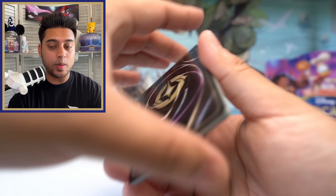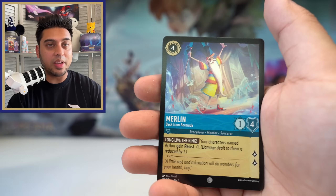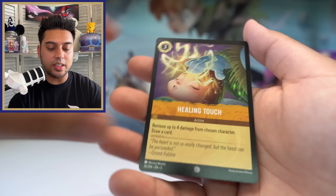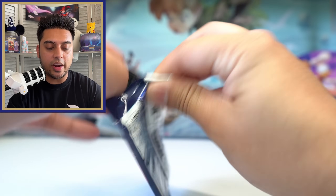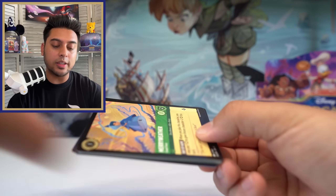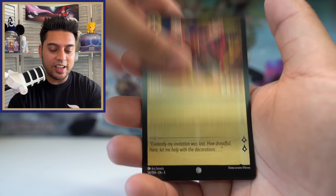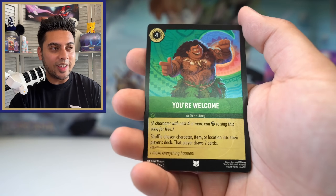I'm already getting a bit tired opening a second booster box — in the past we've done a whole case of four booster boxes and I have no idea how I did that. Food Fight, Don't Let the Frostbite Bite, Maximus, and Healing Touch foil. This pack was very well sealed with very little air — the sealing quality has been pretty good for set five. I think set four had something a bit off with the packs but we're back to good quality paper. You're Welcome again — that's our third or fourth one now. Amethyst Chromacon, The Queen, Robin Hood, and Magicka Dispel foil.